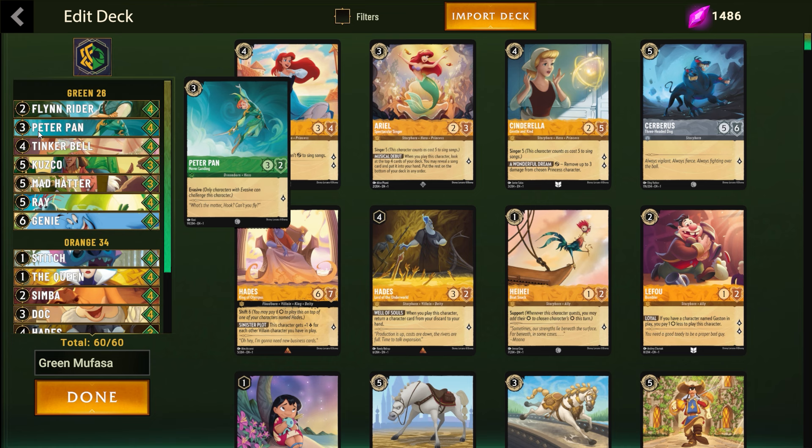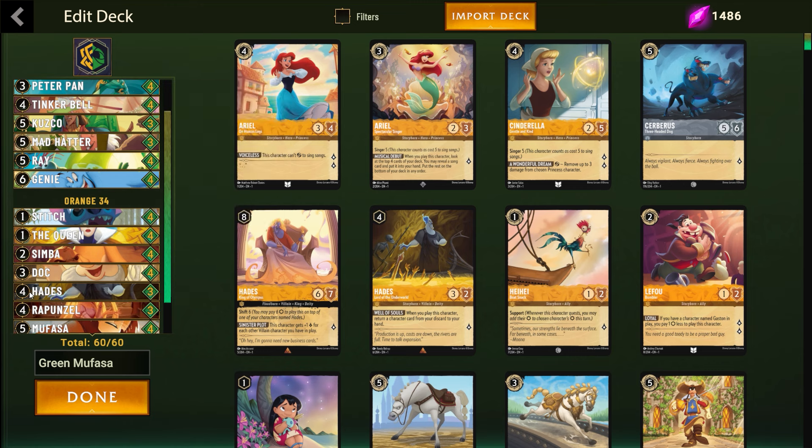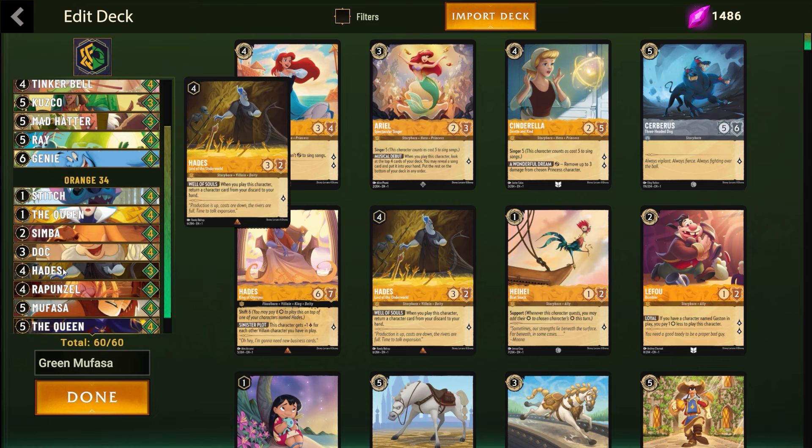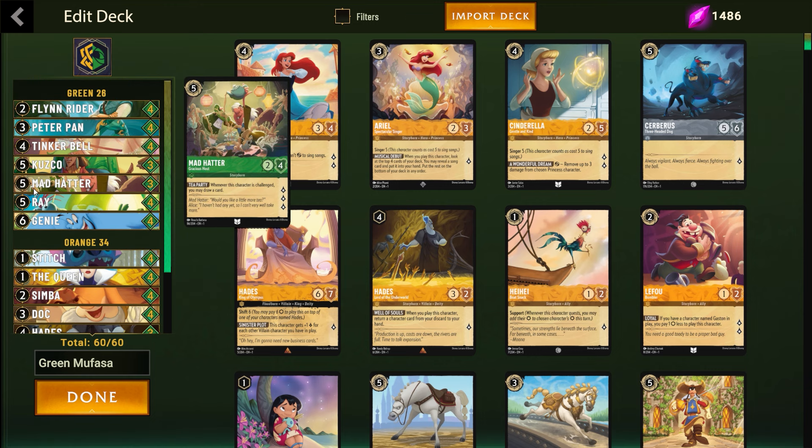If you don't see the Dock you can play Peter Pan, but if you see the Dock, this is usually just ink anyway. Speaking of Dock, if you don't see it and you're forced to play something on turn four without being able to skip to the five drop — because Dock quests and gives you that lantern ability — you want to be able to drop Tinkerbell, the evasive quest for two. The other four drops are Hades and Rapunzel, but these are cards you want to play at certain points to generate advantage. Rapunzel is useful when your Dock or Simba has damage on it so you can draw two, and Hades is best when you can bring back something like a Mufasa.